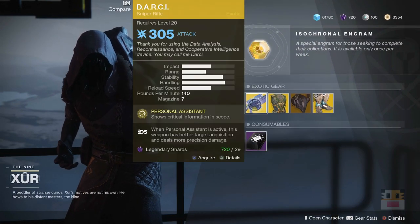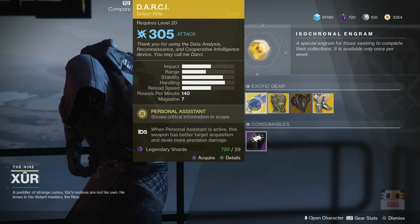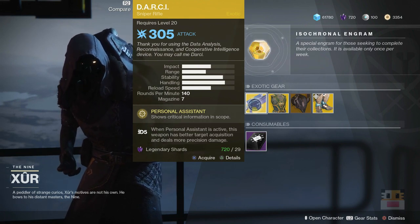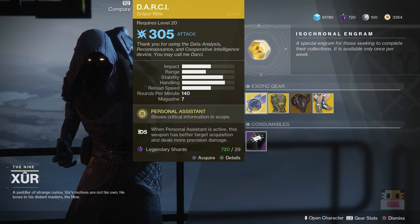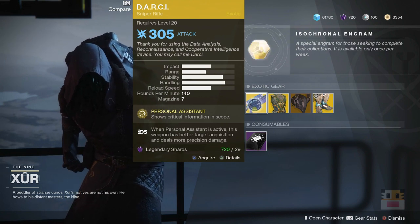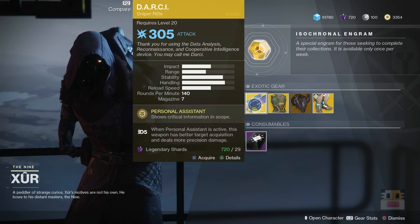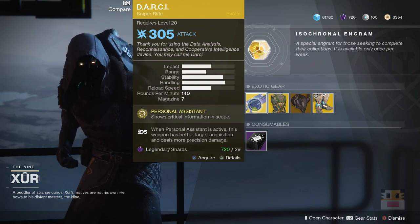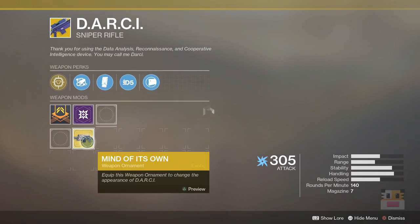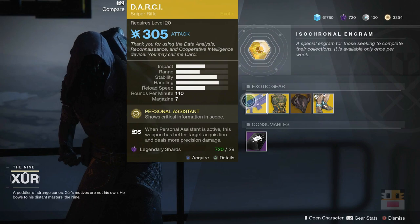Starting off, we have the Darci. Gotta be honest, I've actually never used this weapon. I had it since the beginning of the game — I think it was my third or fourth exotic — and somebody told me it was bad so I never used it. The general idea is that it shows you the critical hit points, like a red outline around the enemy, and it has better aim assist for those critical hit points. It's like a burst sniper rifle. Most people tell me it's not that great. And honestly, the ornament on it doesn't look that good either — the regular skin looks a lot better. It kind of makes it look like the Trials of Osiris one.